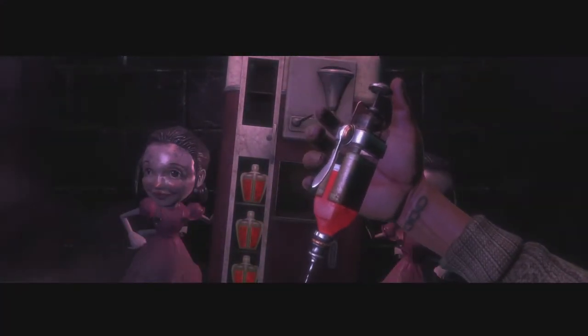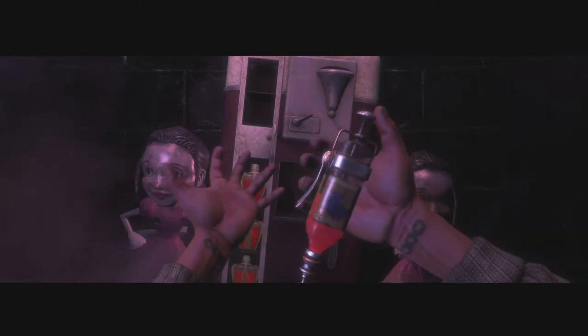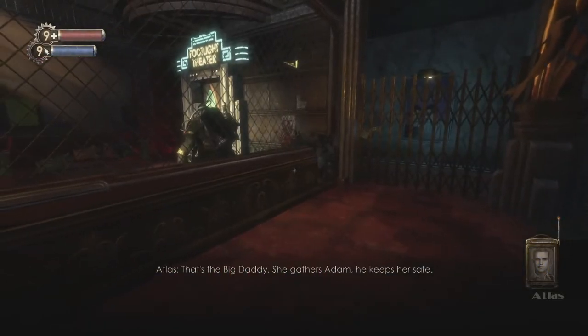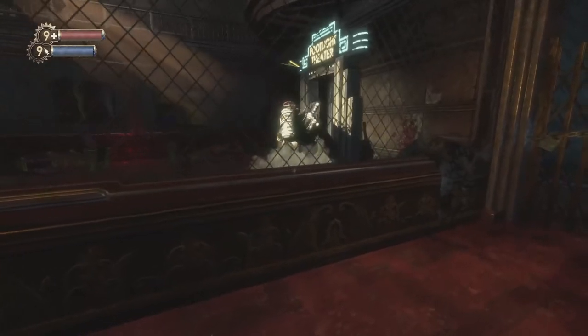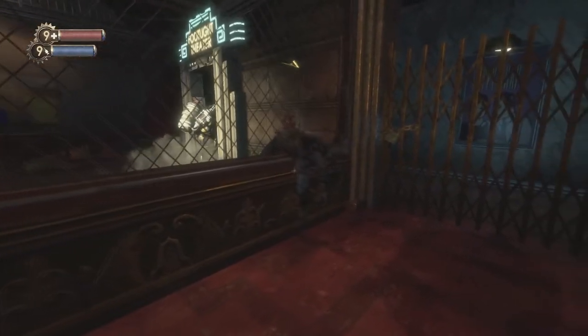All you need to do is acquire the plasmid and continue on the story until you get to the point where you see a big daddy kill a random splicer. After that, you can break the lock with the wrench and continue progressing through the level, taking out the splicers that are in your way.